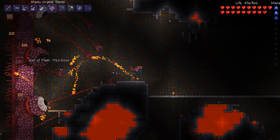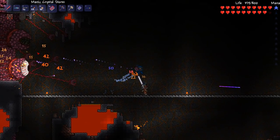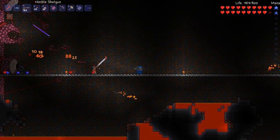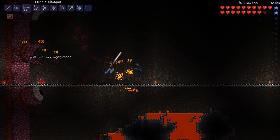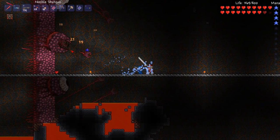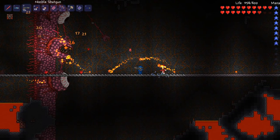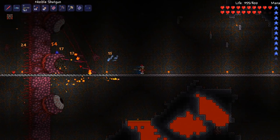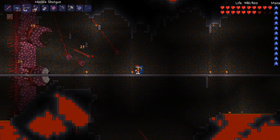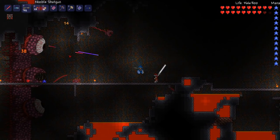Oh yeah, I see him. Crystal storm. I'll use my shotgun a little bit. Gotta shoot those things out there — use a range weapon or something. I like this platform, this is really nice. Just gotta shoot all these things off. I'm out of mana.